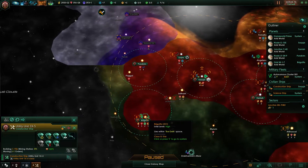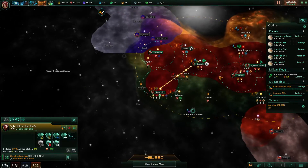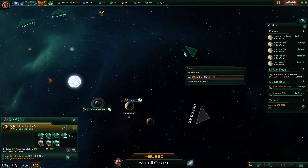Our construction ship is there — we want it to come here and build a wormhole station, and after that another wormhole station over here.